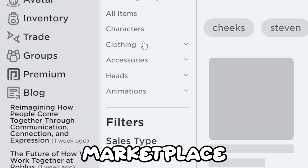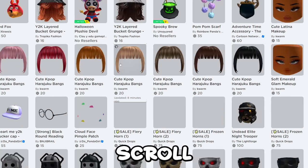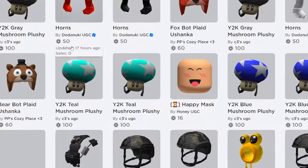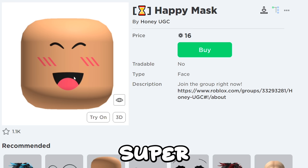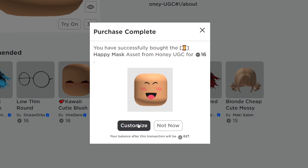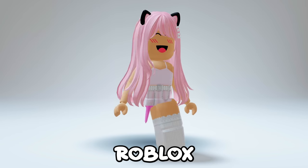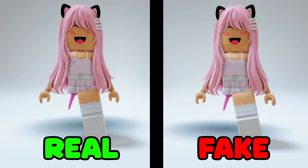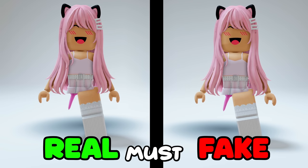Now go to your marketplace, then to accessories, all accessories, recently created. Scroll down until you find this. As you see it's 16 robux but it's literally the super happy face. Let's get it. Here's how it looks - I can't believe Roblox moderation approved this, it's so real. Here they are side by side - literally no difference, for only 16 robux. It's a must buy. What do you guys think?